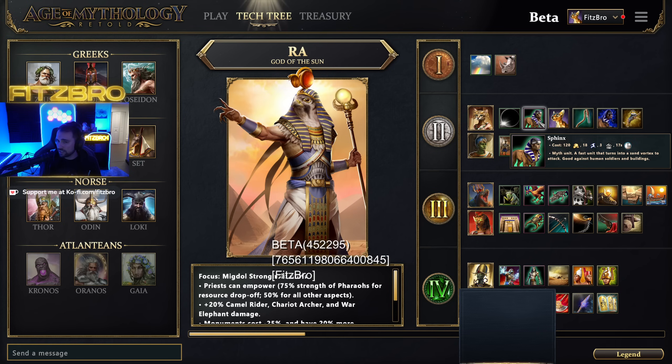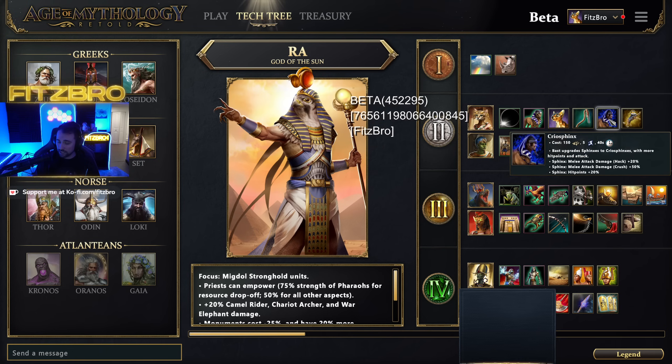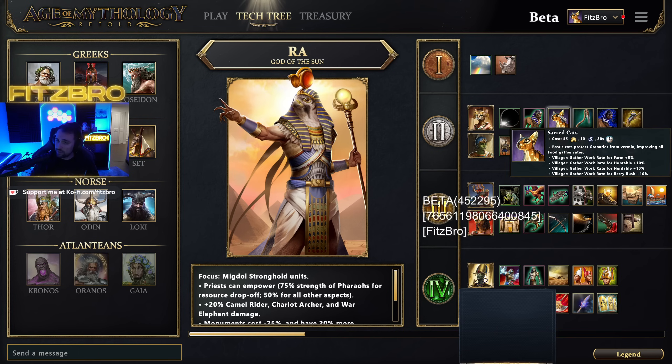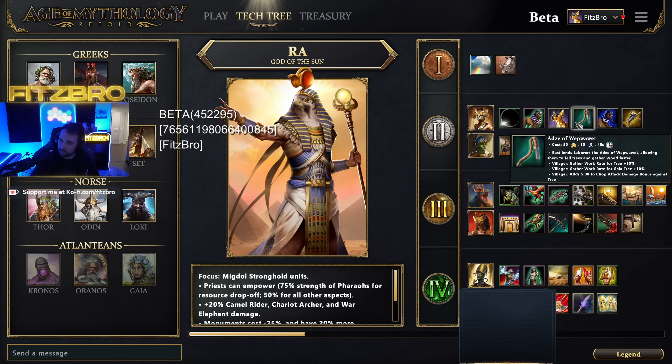With Bast you get access to the Sphinx as your myth unit, which does a sand vortex area attack as its special ability. With all the upgrades, Sphinxes get increased speed and attack and become really deadly, especially three or four grouped together doing area attacks. Upgrade-wise, Sacred Cats protects granaries from vermin, improving all food gathering rates — farms, huntables, herdables, and berry bushes. Ads of Wepawet allows laborers to fell trees and gather wood faster.